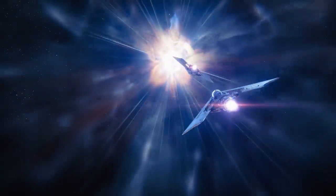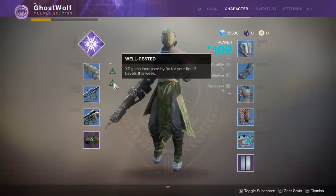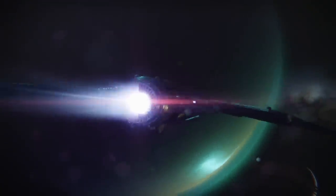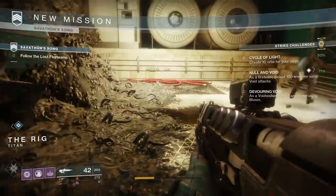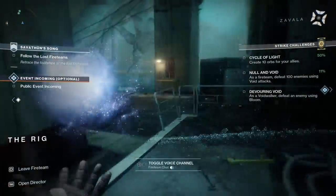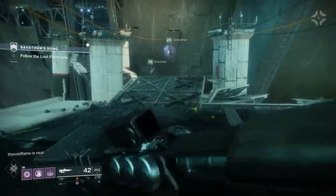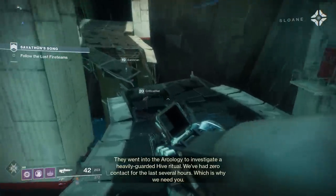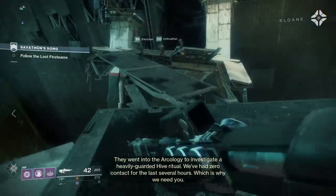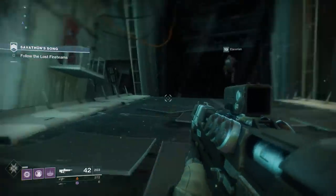They went into the Arcology to investigate a heavily guarded Hive ritual. Do you guys have void? Zero contact in the last of the labs - which is why we need you. Who are those people over there? You're a Voidwalker - you live, breathe, and sleep Void. We're doing a strike. Why are there people over there? Because we're in a public event area - we're in the map, we haven't gone in yet. What was this about Void? It's one of our challenges - kill 100 enemies with Void, create 10 orbs for allies.